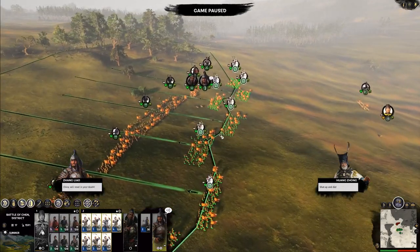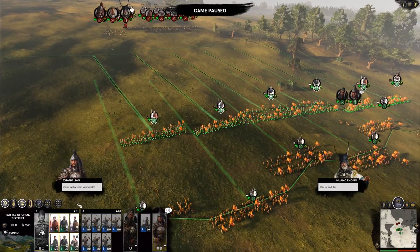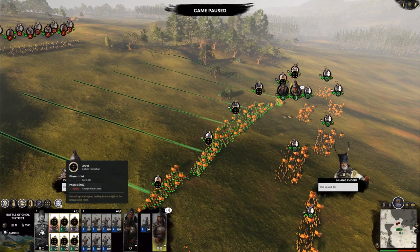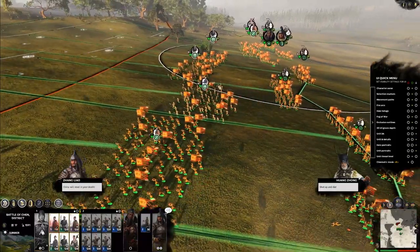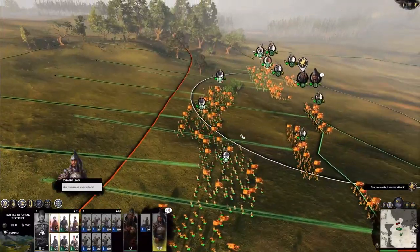Also, if you're dealing with a lot of enemy archers, you can switch all of your infantry into a loose formation. Watch how this works — they'll start to spread themselves out. Archers won't be able to get as good of purchase on them, and even if they've got shields, they'll get even more missile defense.